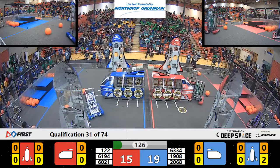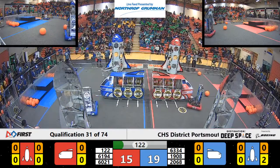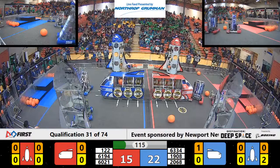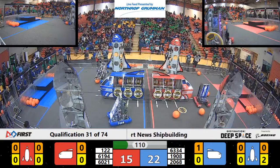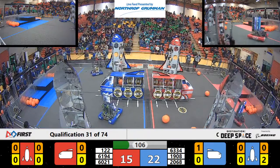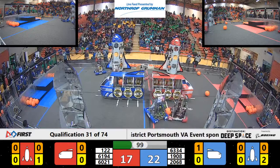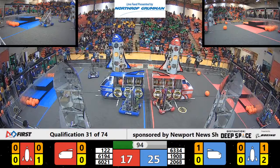Red robots moving all over the field. 61, 94 — looks like they're trying to move to their human player zone. They grab a hatch panel. 122 moving to their cargo ship, currently don't have a hatch panel or a cargo. Looks like they're going to move over to their human player to ask for a hatch panel. Blue Alliance moving all over the place. 20, 68 running into 61, 94 in the Red Alliance.